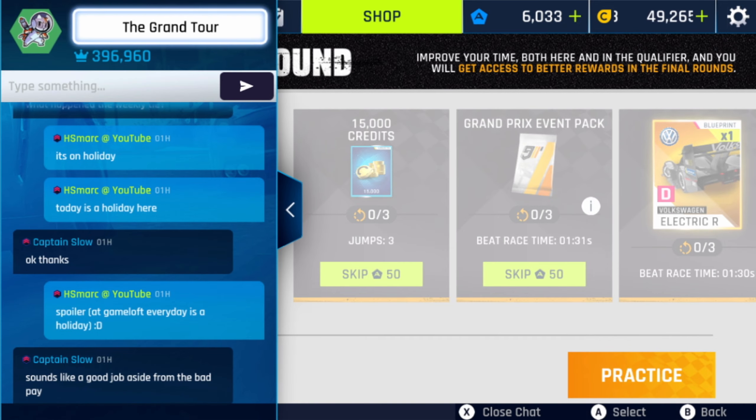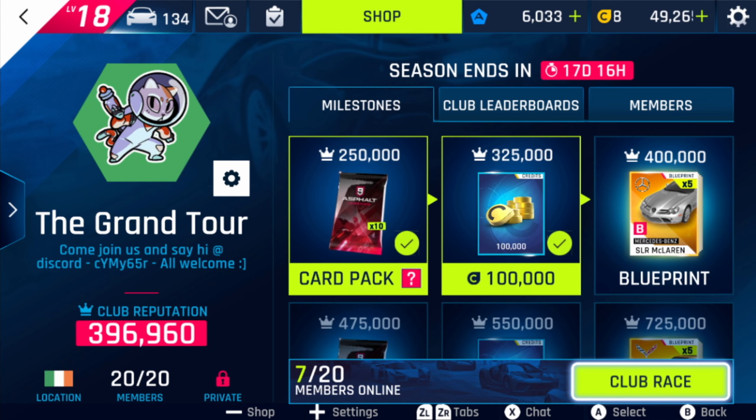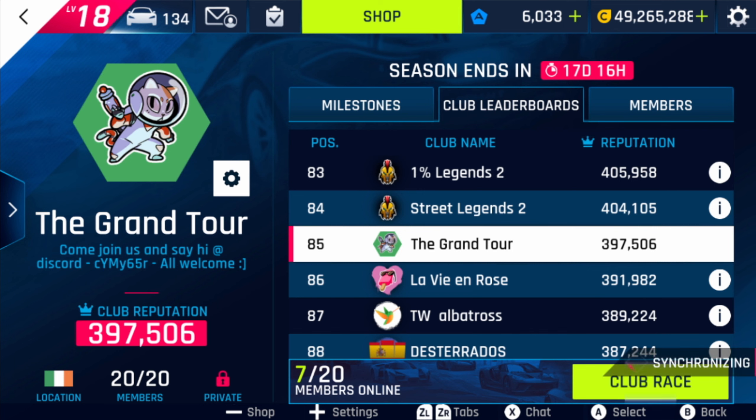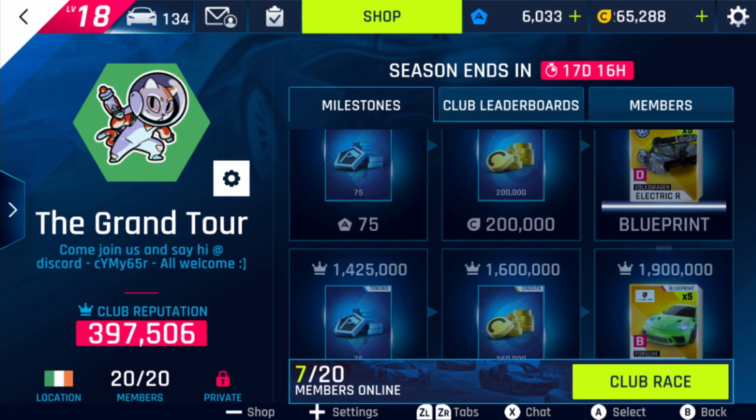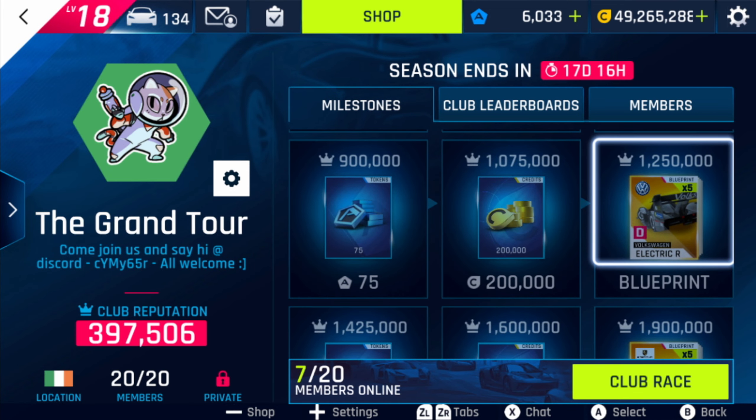If you have a look onto the club missions — the club milestones also have some blueprints for the Volkswagen Electric R at 1,250,000. As you can see, my club is now at 400k after four days, so in about eight days we will hit this milestone and get five more blueprints for the Volkswagen Electric R.